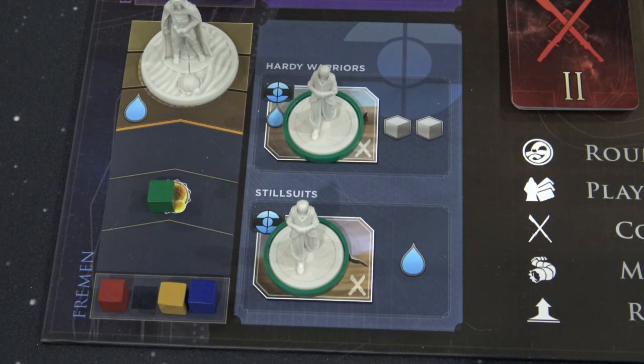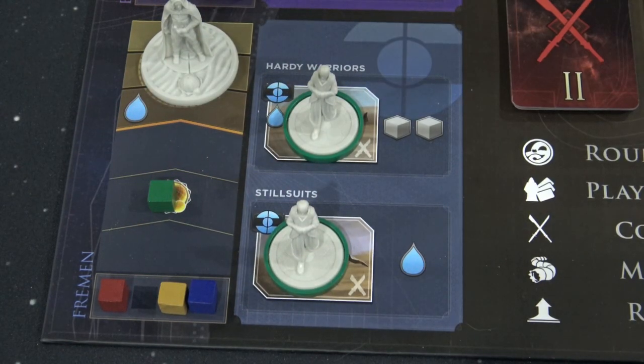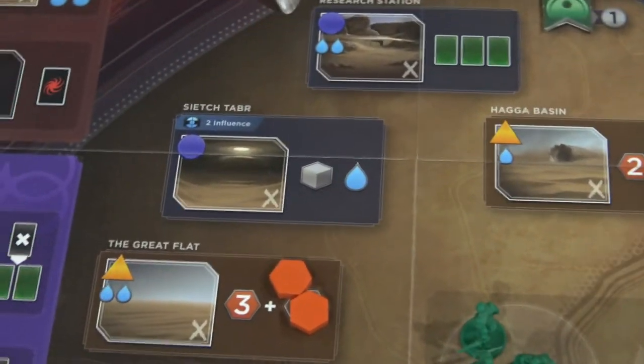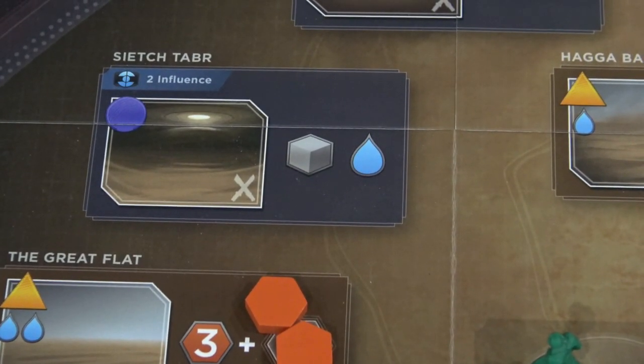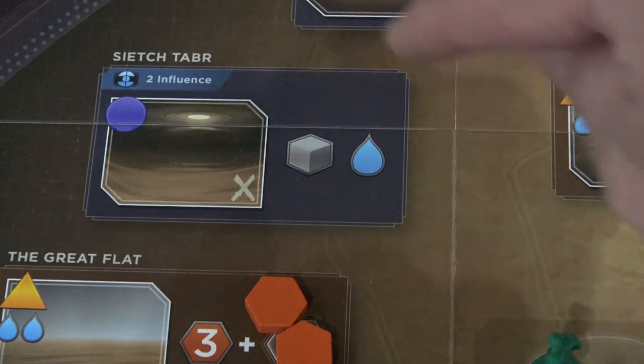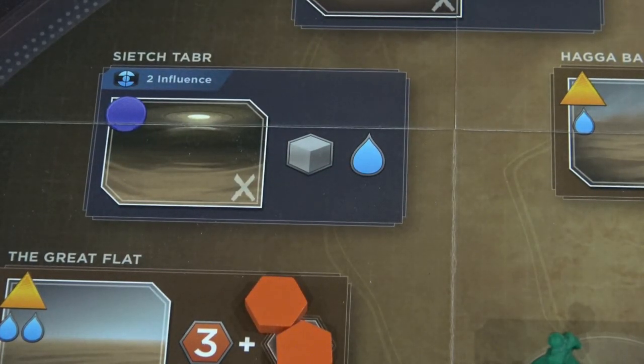On the next turn, or even the same turn if you have a second faction card, spend that water icon and put your other agent onto that spot. You're going to move up the track two spaces and get that victory point. What's really important about this strategy is that it unlocks a space on the board — you'll need two influence with the Fremen faction to unlock Siege Tabor, which is located up on the map. This is just a much better spot for obtaining water. With a purple card you get up to Siege Tabor, gain one troop, and then gain one water.